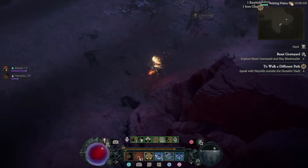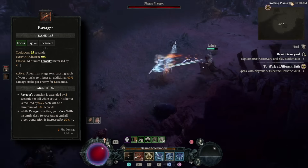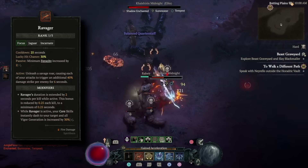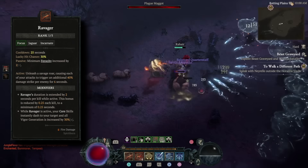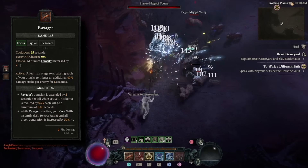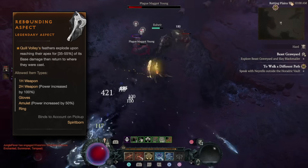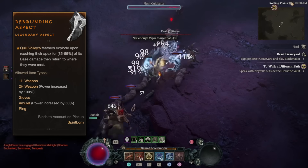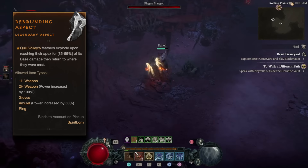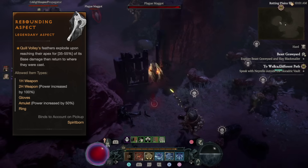There are several methods in this build to boost Quill Volley's damage significantly. The first is Ravager — an incredible skill which adds massive damage to all your skills, and with Enhanced Ravager you can keep the buff going indefinitely. Thanks to Measured Ravager, Quill Volley can also be used to move quickly between packs and our vigor generation is improved. The second method is Rebounding Aspect, obtained from the Forge of Malice dungeon in Nihantu. It allows Quill Volley's feathers to come back, giving twice the hits on enemies, triggering Enhanced Quill Volley and Vital Strikes more, and returning more vigor.